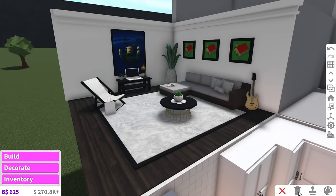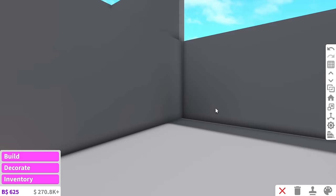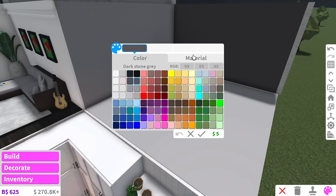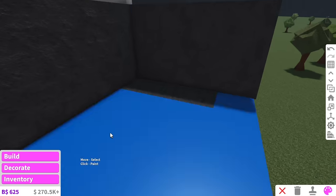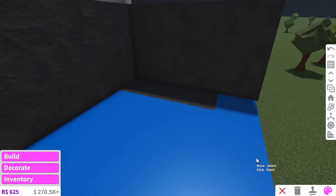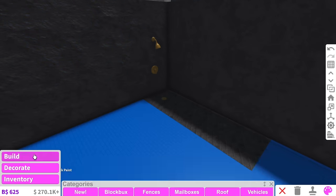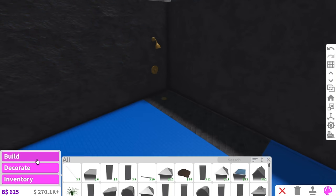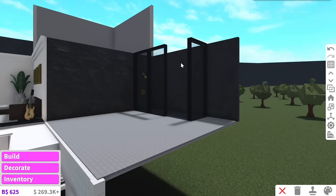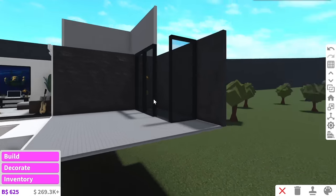On to the next room — I'm going to do the bathroom next and then finally the bedroom. The bathroom is actually pretty big so we have a lot of space to work with. I want the shower here — not sure if I'm going to add a bath but we'll have the shower first. Throughout all the rooms I want to add a little touch of gold to represent the honeycomb. I added some windows to make it look like a shower opening curtain.